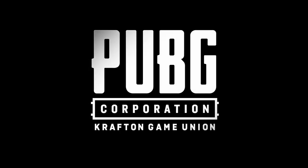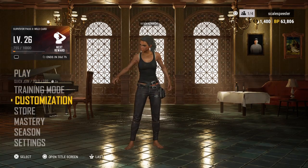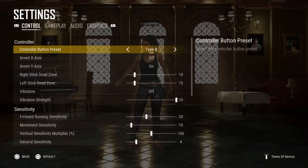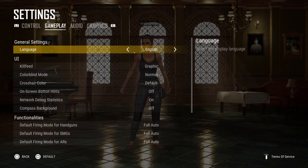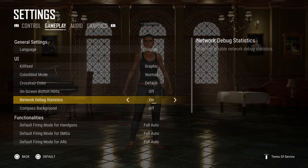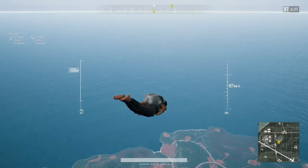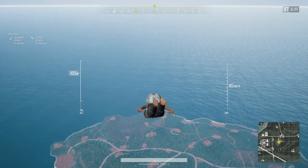Hi everybody. In the latest update for PlayStation and Xbox - and it's been around for PC as well - PUBG have added a network diagnostic option in the settings. When you turn this on, you'll get some information on your game screen in the top left-hand corner, giving you some background info about how the game is responding with PUBG's main servers.